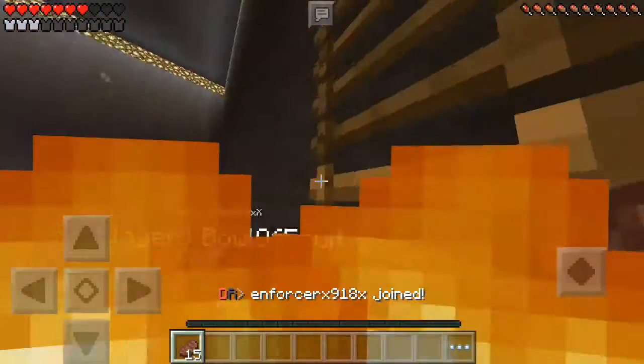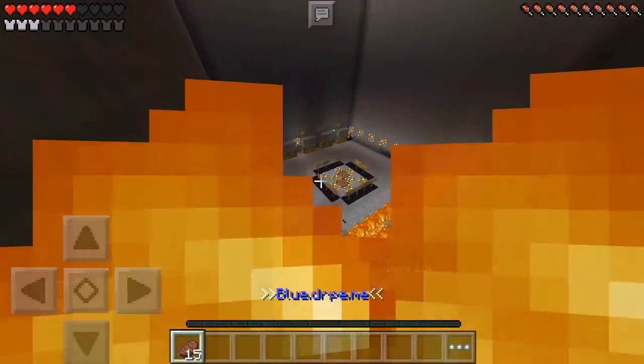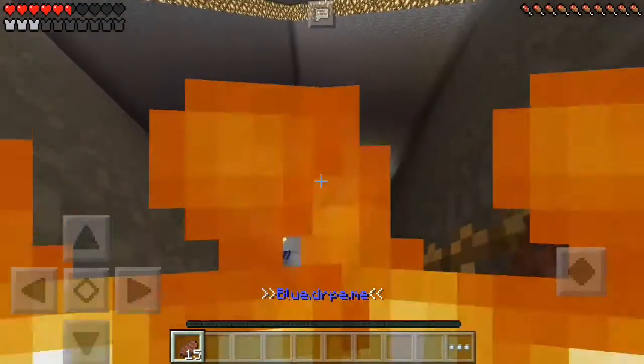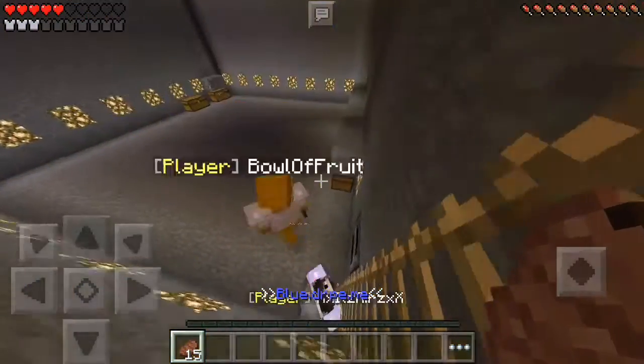This is the main hall area of the base — this is where everyone hangs out and spawns. Then we go to this upper part of the base, which I will show you right here.